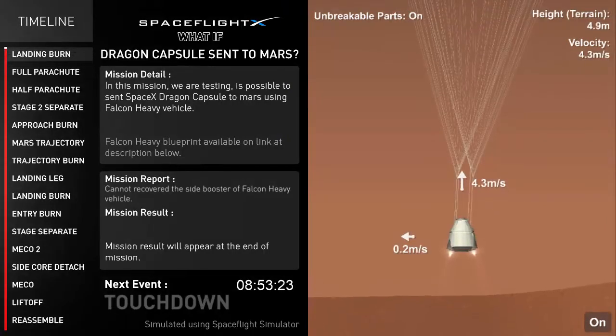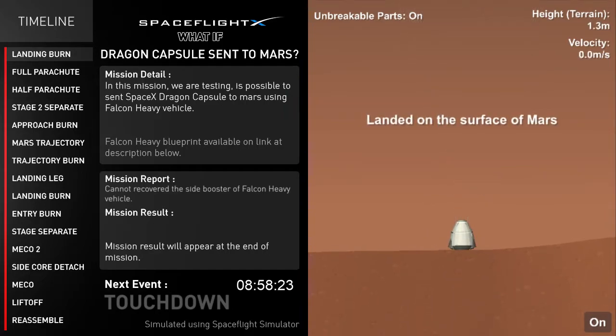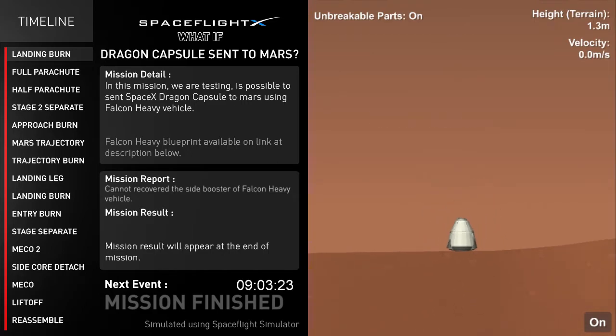Landing burn started, using two Draco engines equipped on the capsule, any moment before touchdown. And touchdown — vehicle has landed on Mars successfully. We are touched down on Mars.